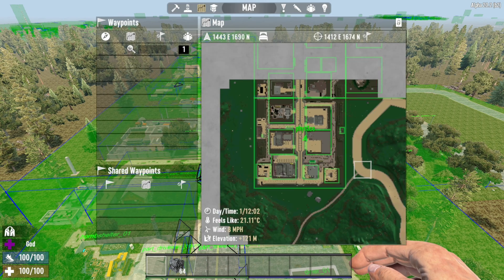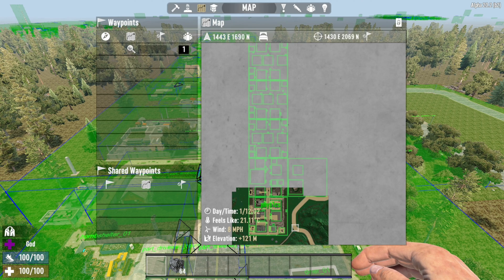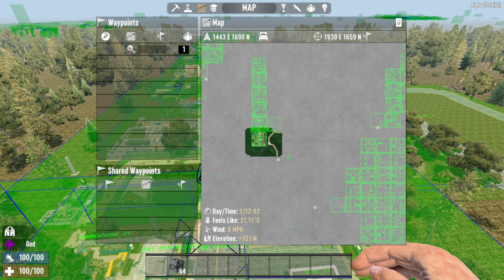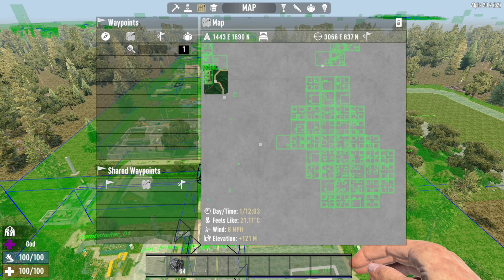Now if we press Map by pressing M, we see the normal map that we've just opened up, but we see a few extra things. We see the POIs as little green blocks where they've been placed, and if you wish to find out where a town may be near you, you can have a look around — and there's a nice big town right there.